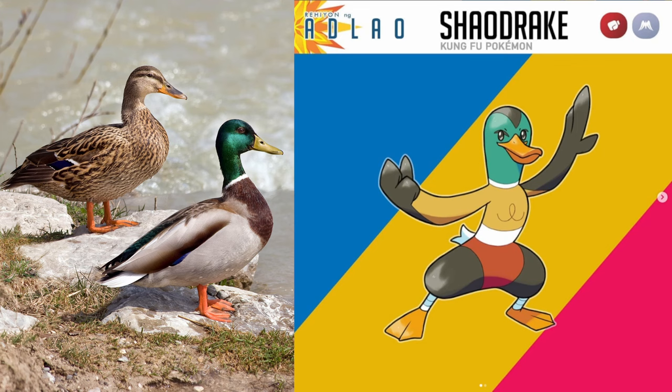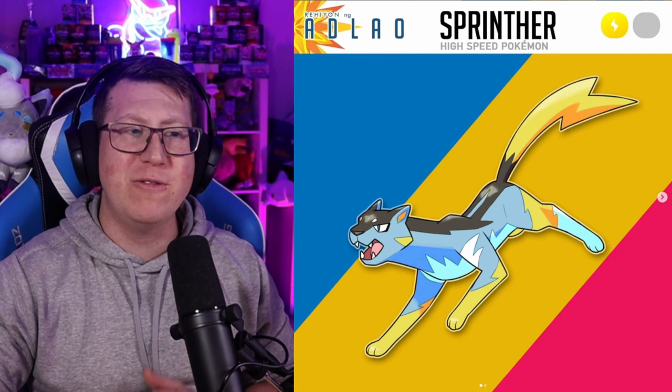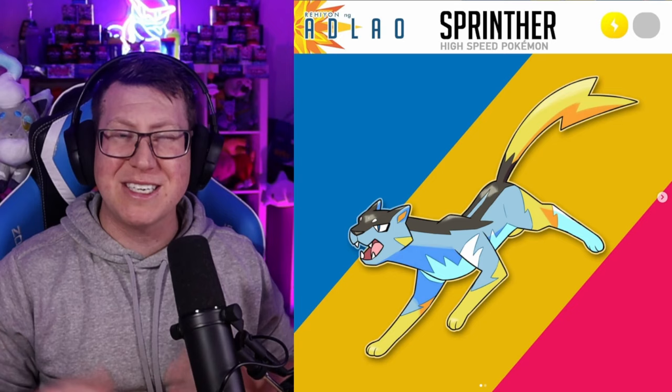Next we have Shockity — I do love my kitty cats. This is a pure Electric type. I love how the whiskers almost look like lightning bolts. Then it evolves into Sprinther, which is based on a panther. It's got a massive lightning bolt tail and definitely has a more sleek design now.